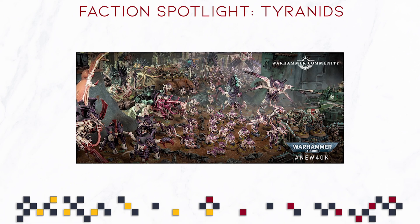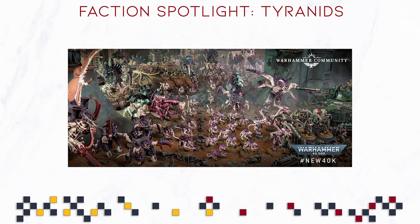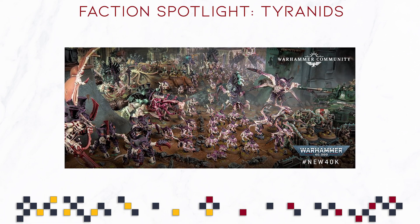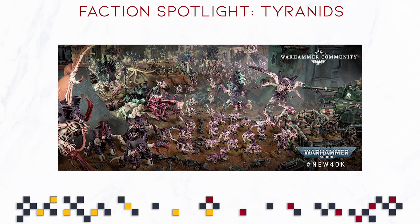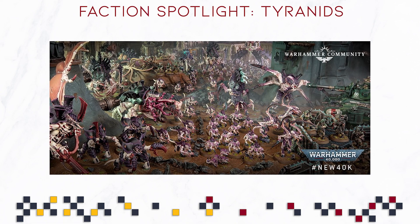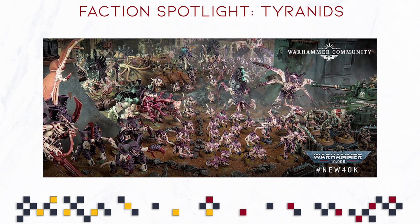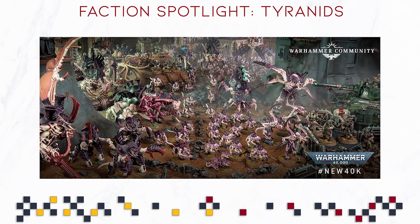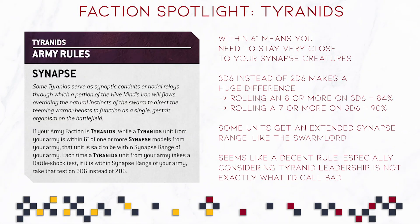Today we are going to be talking about the Tyranids and all of the different faction rules, a couple of data cards, weapons, and stratagems. When we look at the overview, GW is giving us a couple of ideas on what to expect from the article — nothing like what we've seen for the Space Marines where they hinted at Gravis getting an additional point of toughness. That is not the case in the Tyranid article.